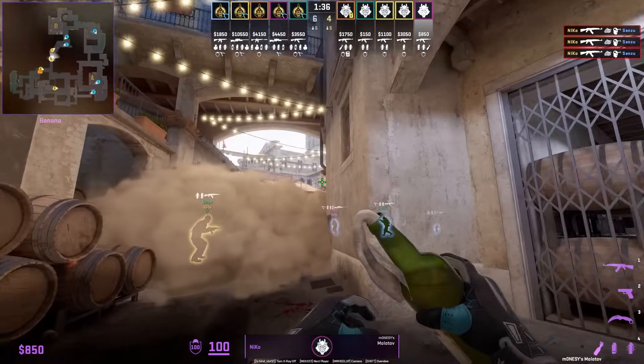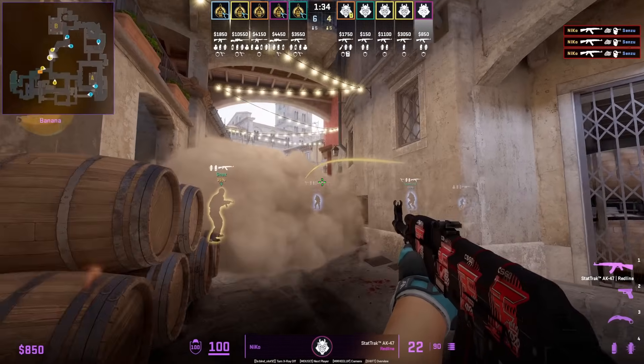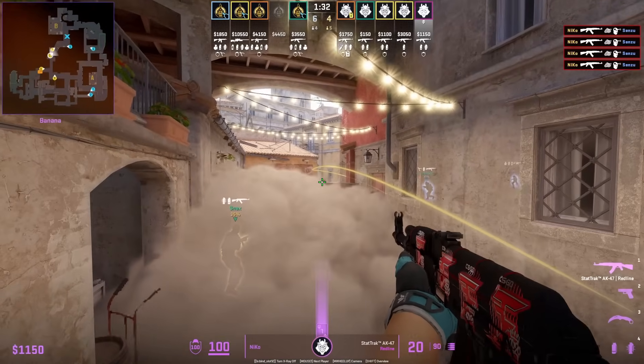Jitsu also throws the same smoke early on, but you're going to see that Niko does not need a boost because of how the smoke is positioned.